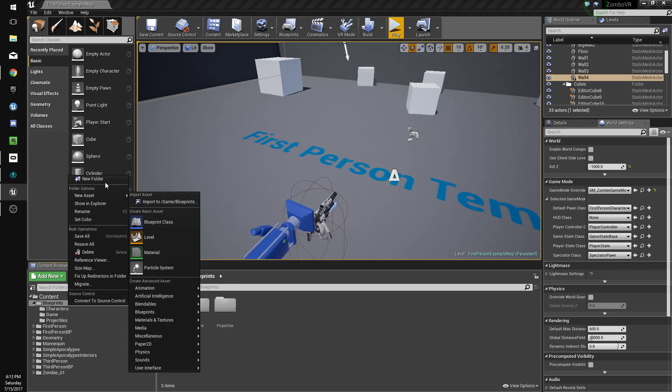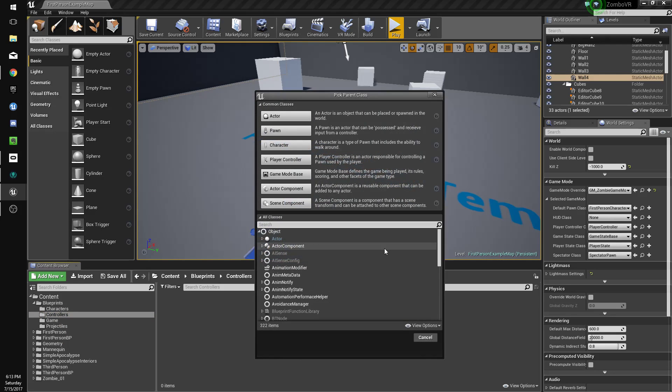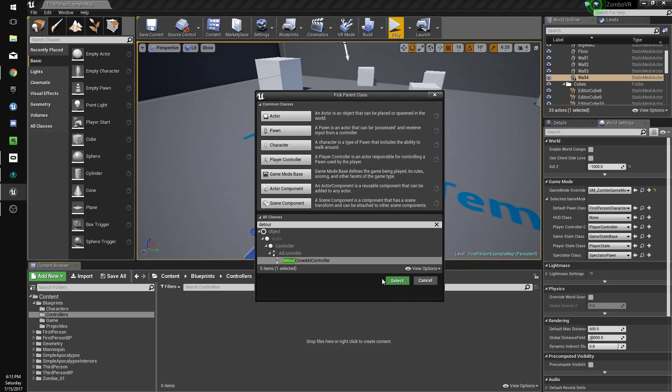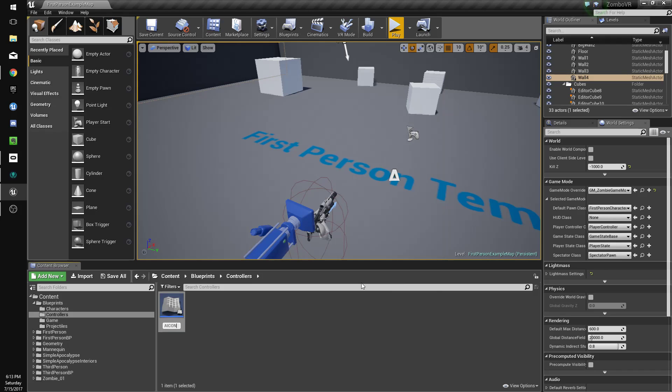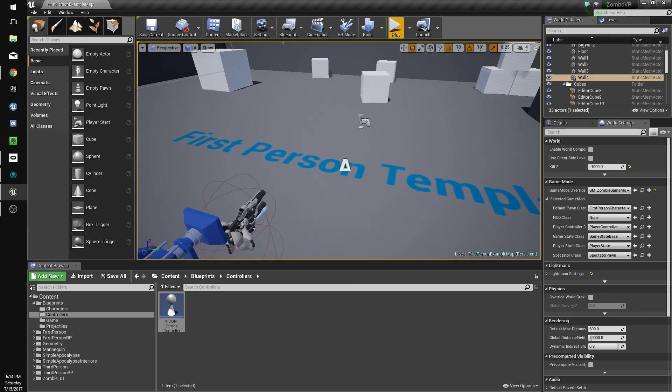We're going to make a new folder called 'controllers' and make a new class. We're going to expand all classes, type 'detour', and select Detour Crowd AI Controller. I'm going to name this 'AI_Con_Zombie_Controller'.